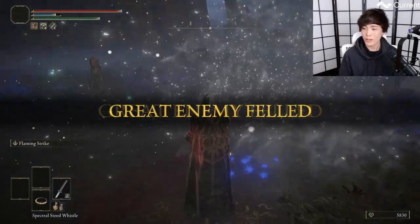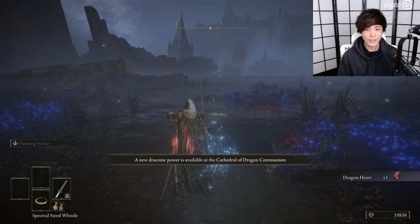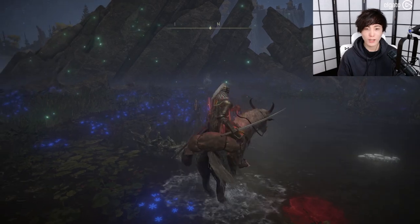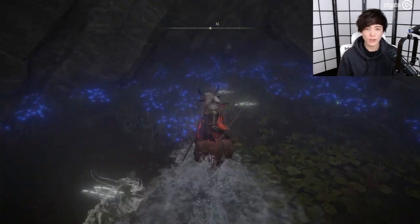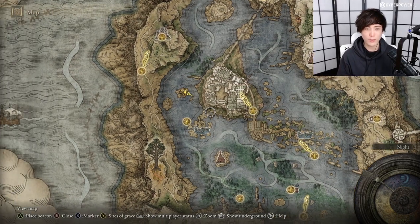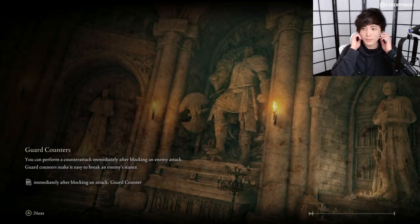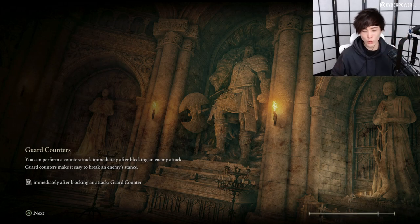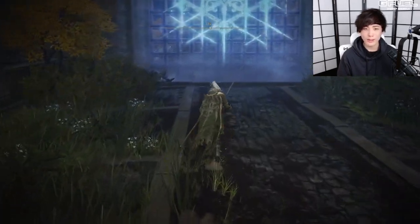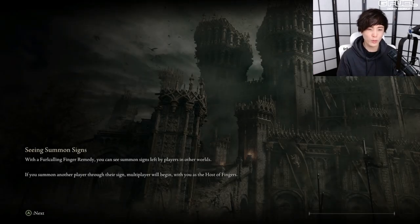That was not bad! We got new Draconic Power - I don't actually know what it does. We killed the dragon guys! I think the next boss we have to fight is inside. We also got the key I think. We can also invade people but I'm pretty weak so I'm not very confident about that.